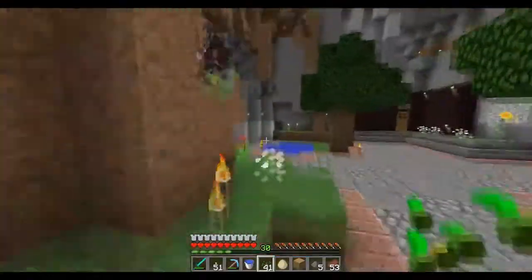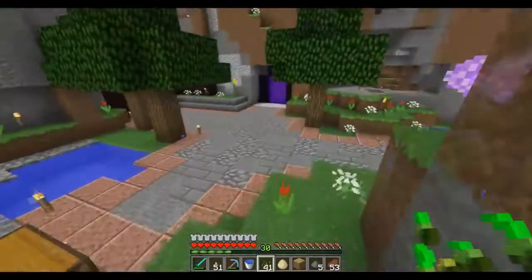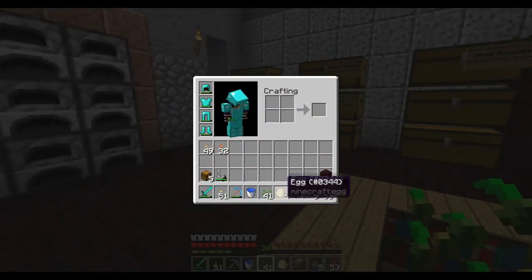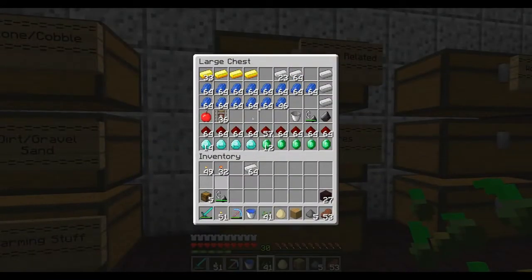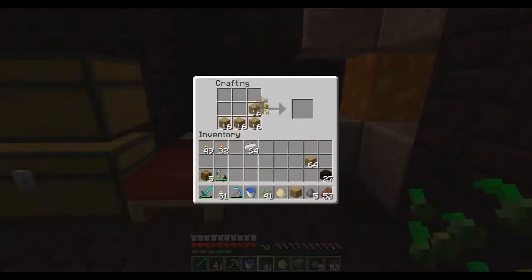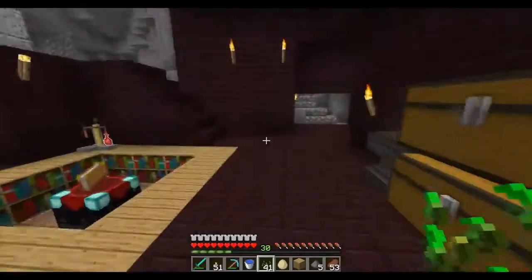I hate being sick, this is terrible. What we're gonna need is a bunch of hoppers first. We're gonna make this system very simple — not very compact because I don't need it to be compact. I have five chests so far, let me make more. To make the hoppers it's a V-shape around a center piece — bam, alright we got 12 hoppers.